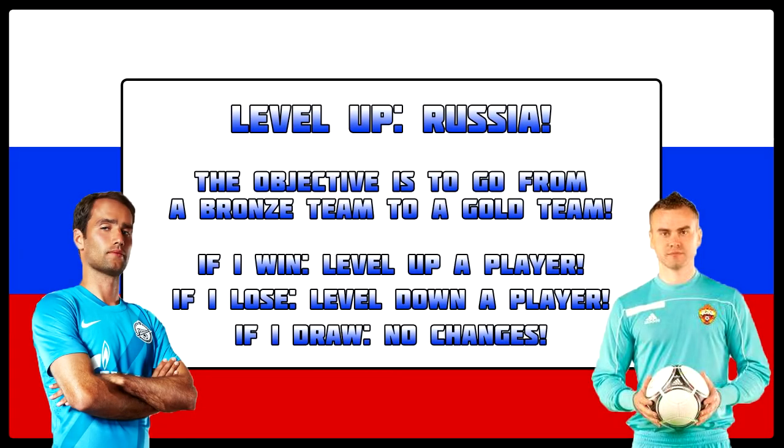Hello there, my name is MrSmartOnkey, welcome to another FIFA 14 Ultimate Team Level Up Series, this time with Russia. The objective is to go from a bronze team to a gold team passing through silver along the way. If I win a game, I level up a player; if I lose, I level down a player; and if I draw, there's no changes. I'm only allowed to go up one tier at a time, meaning I have to finish off the entire silver squad before moving a player up to gold. I'm playing with Russia, so I can only use Russian players no matter what league they play in.